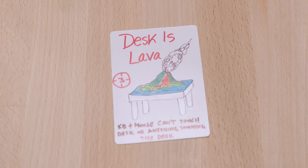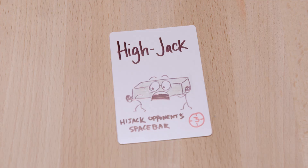Moving on, we have Desk is Lava. Basically your keyboard and mouse will not be able to touch the desk for three minutes — you can't cheat by putting everything on a mousepad. They actually have to be lifted off the desk. And finally we have Hijack, where the attacker gets to hijack the other player's spacebar and can mash it anytime they choose for three minutes. Let's have Wifey Sauce come out and deal the cards. Are you guys ready to see what your hand is?